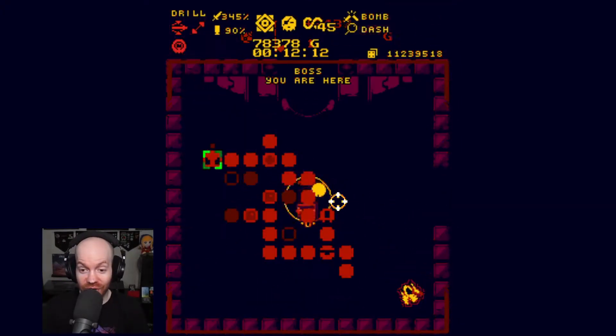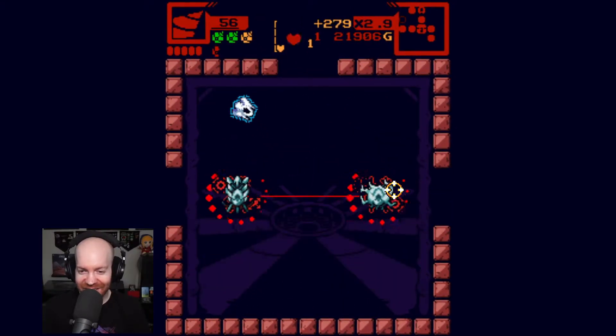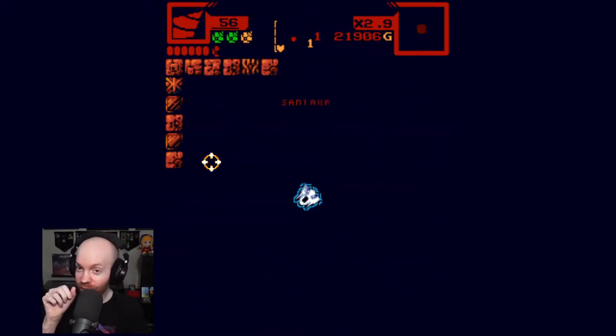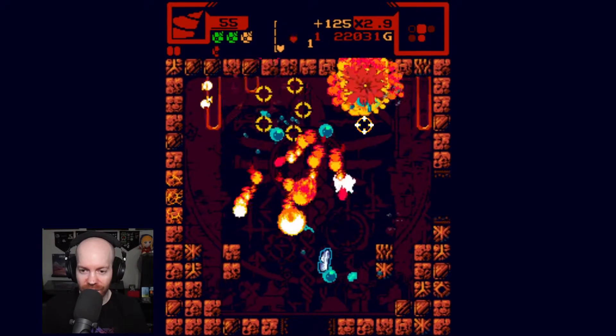Those things are doing so much damage, and I have the option to go into the temple. That's a big no for me — there's no way. We're just going to go down to floor five, the Overlord, and hope for a keyword soon. And I do mean very, very soon. I am very hopeful.